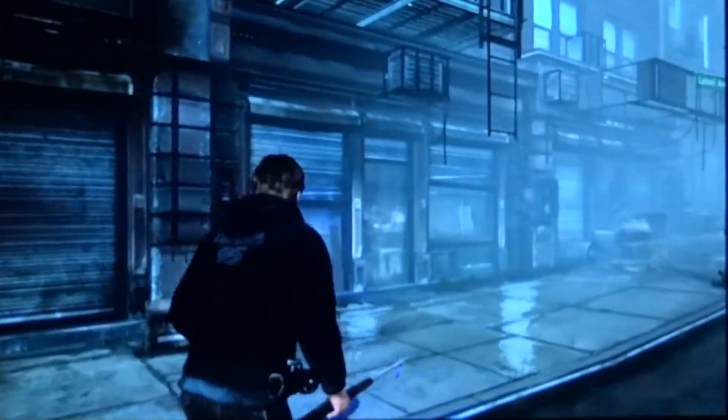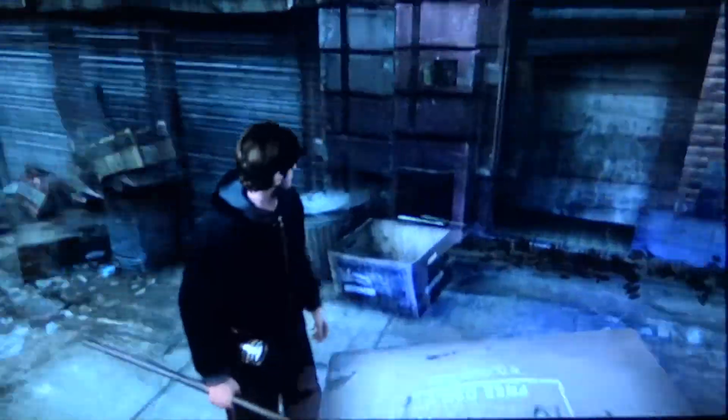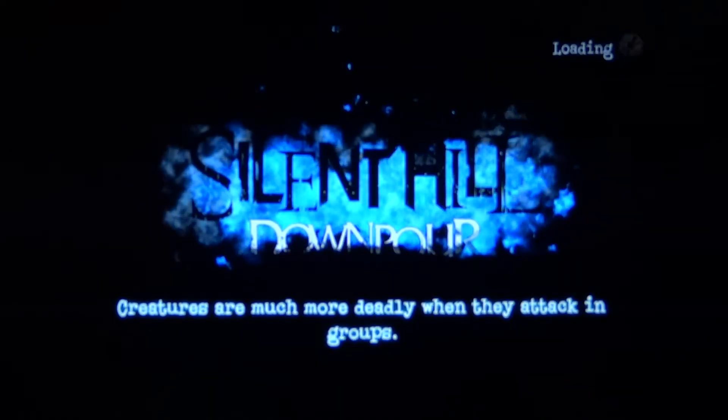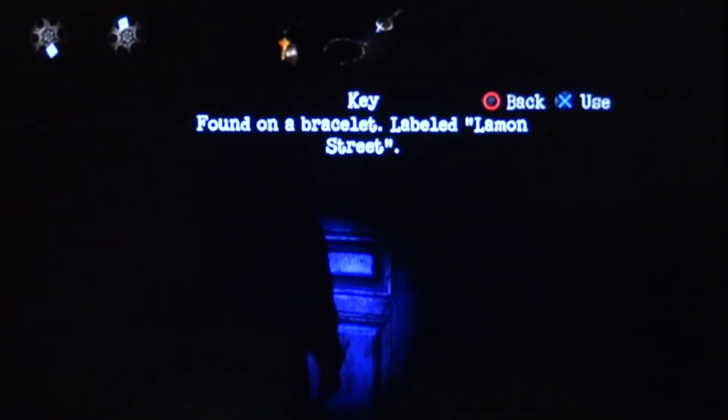This is it right up here. This door that I've gone in before, right? Yup, it is. See what this ribbon quest is about - we can finally do this ribbon quest. See how much more there is to it. Alright, now we have the key. That's the boat key, and this is the bracelet. Lamin Street.